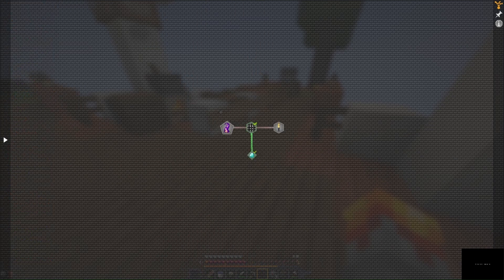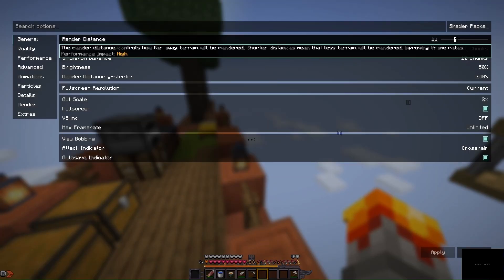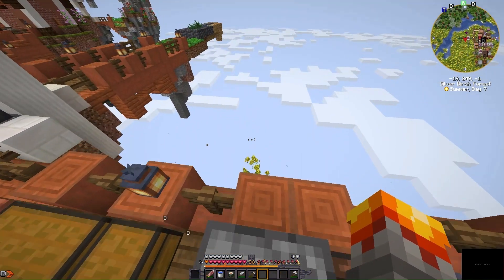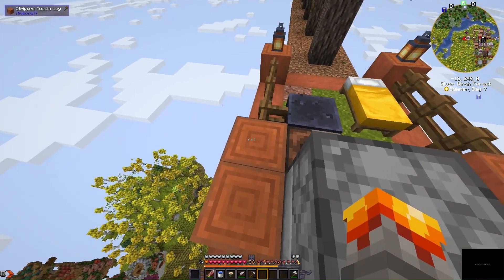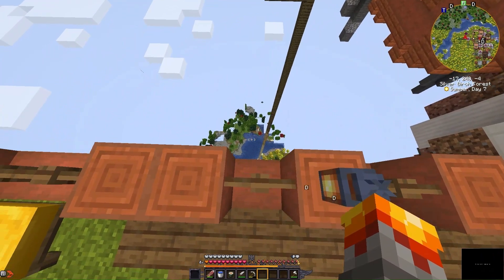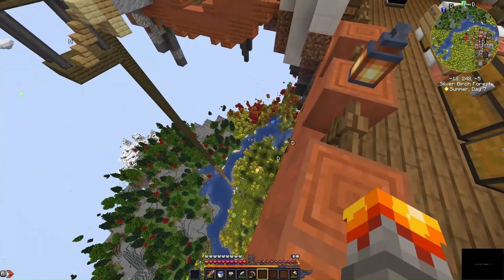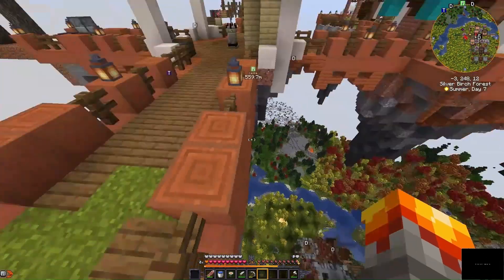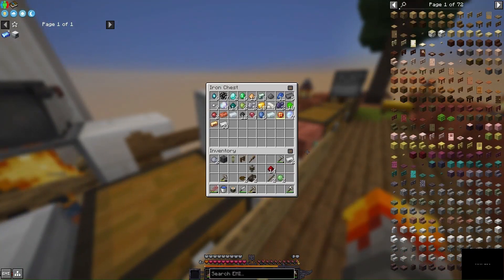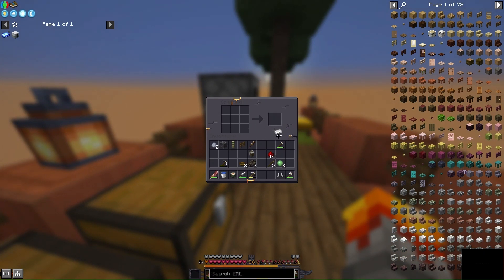I'm going to go get some diamond gear and we are going to go into the prison realm, because I've heard there's a unique boss in there. I found a dragon as well - okay, we're gonna need more diamonds because we're gonna need to make some armor.